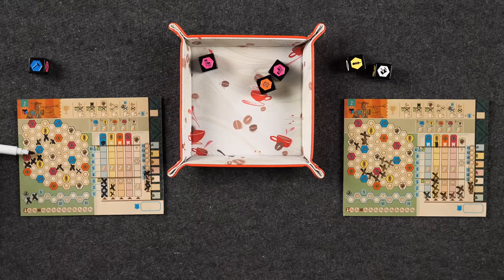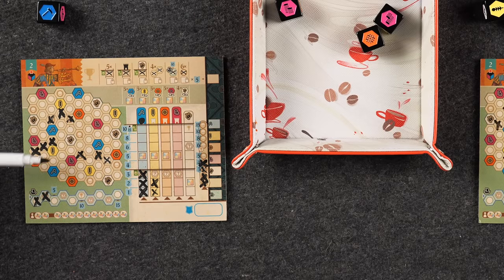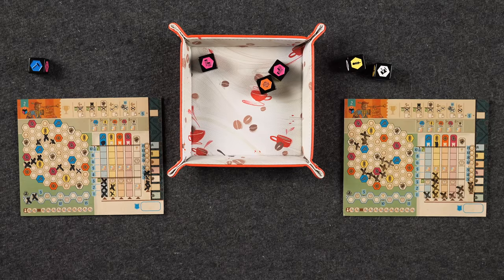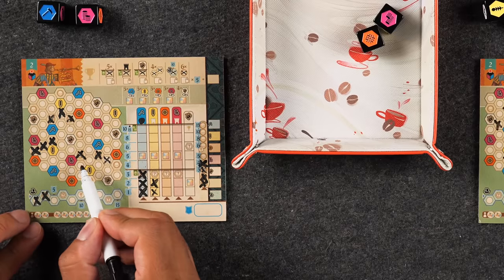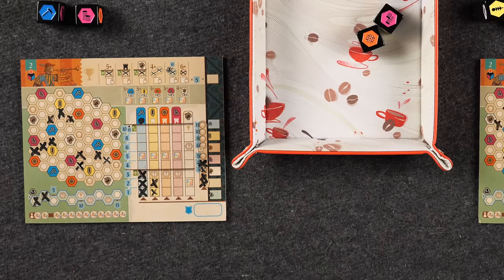Important rule clarification: you never consider the actual town hex itself as a connection or link. If you want to connect two groups through a town, you'd have to go around it via actual field hexes. With that in mind, Naveen spots an achievement opportunity — he takes purple and marks a yellow field, connecting a new group to a new town and triggering scoring. He also marks off a bonus track space, which gets him another free placement.